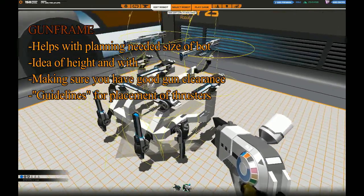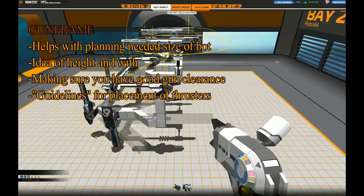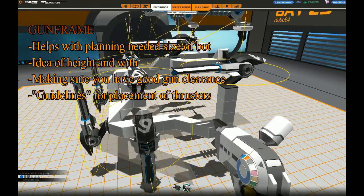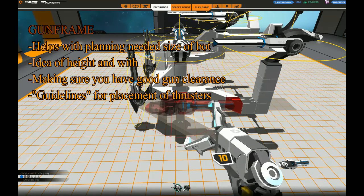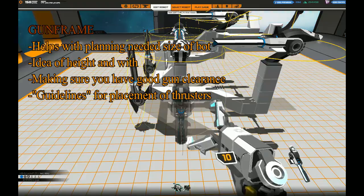A good way to plan the shape of your hover is to start with the gun placement. You want the guns to have good clearance and not shoot into each other while in battle. They also take up a lot of space, so placing them first gives you a good idea of how long, broad, and tall the hover needs to be. Sometimes you can manually try to fit them by rotating the guns before placing them.